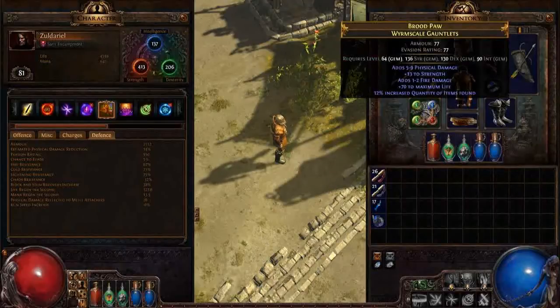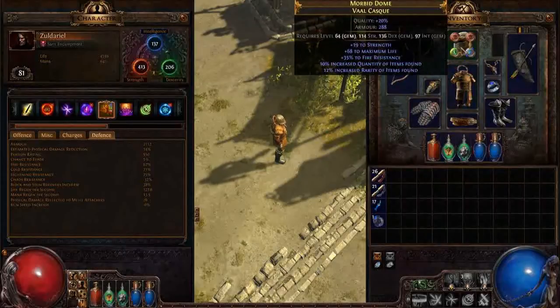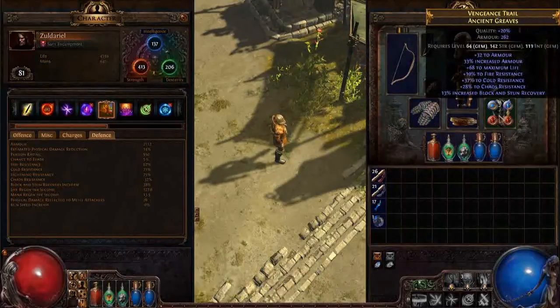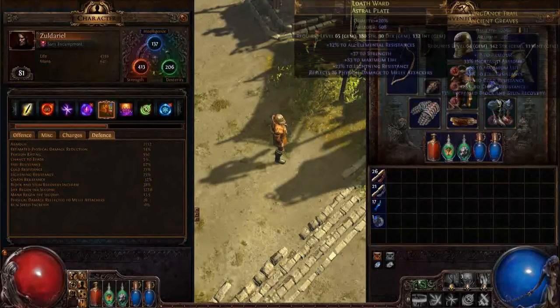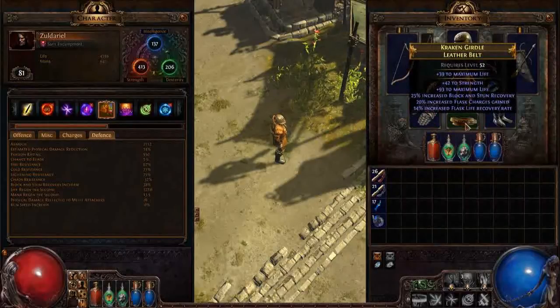Let me show you the items you want to be looking for. This item has 12% implicit all resistances, 23 additional lightning resistance, and 83 maximum life, plus additional strength which also grants additional life — so it gives a lot of life and resistances. This helmet gives quite a lot of life through strength and maximum life, and also has resistances. This pair of boots has triple resistances and quite a lot of life. These gloves also have quite a lot of life. You want as much life as possible, and this belt has a lot of life too.